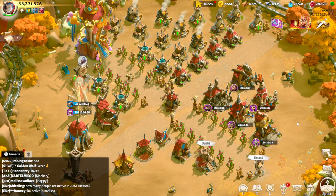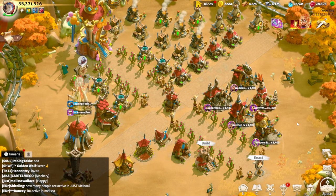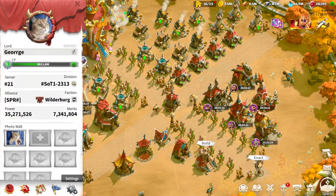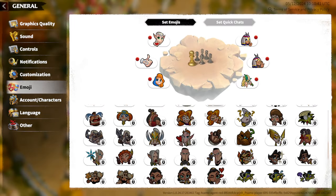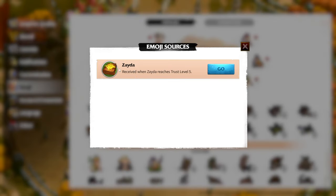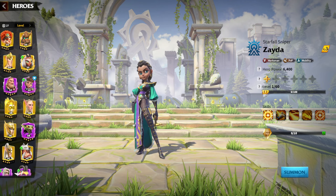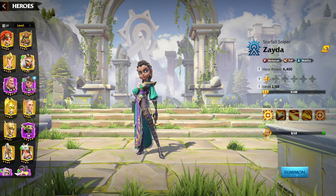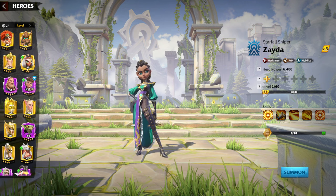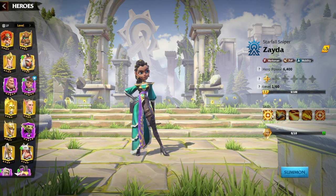I'm really excited — let's check what kind of skills and synergies Magrat and Zayda have. I'll use a trick where you go to the emojis section and you can see Zayda there. Zayda is a League of Order legendary hero who is a Marksman PvP mobility hero. Let's check the skills this cool-looking Marksman League of Order hero will have.